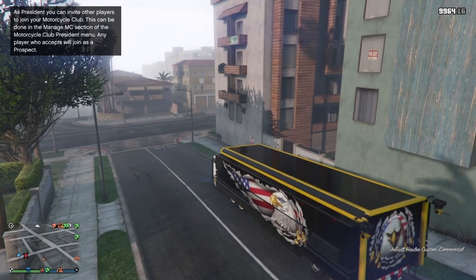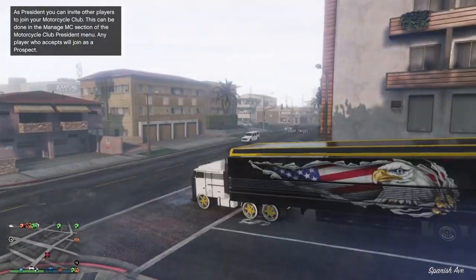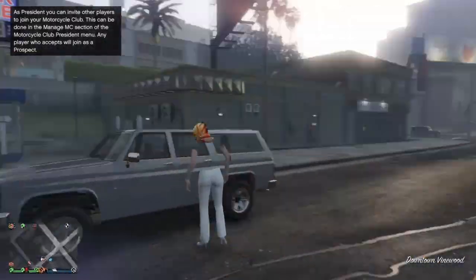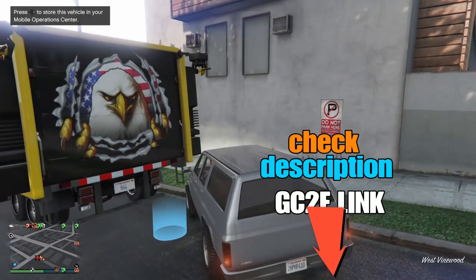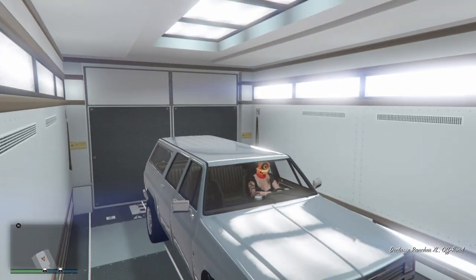There are two glitch-out methods we can use to receive cars. We'll be using the current GC2F to get this accomplished. You can glitch out doing a dead spot method or you can use the arena method, but I'm going to use the dead spot method. The first thing I want to do is put any one of my personal vehicles in my mobile operation center that I want to delete - we will lose this car.